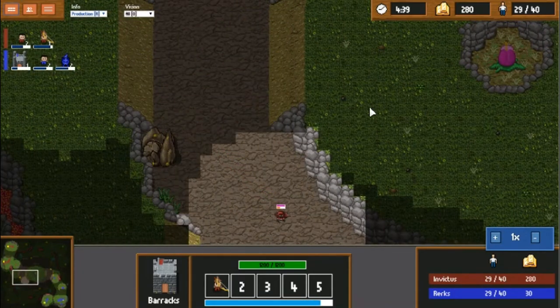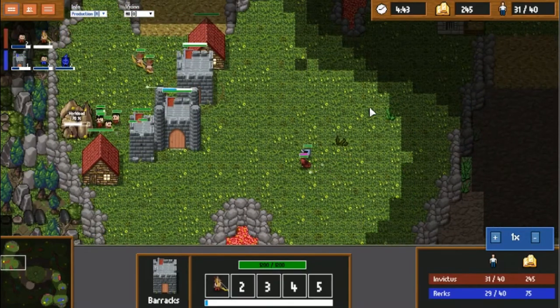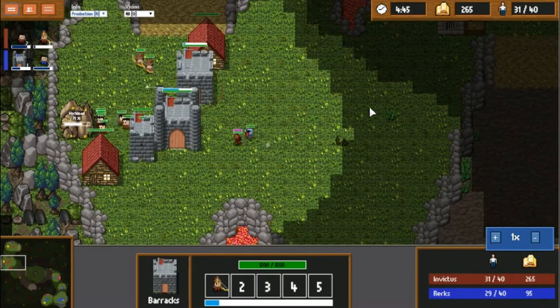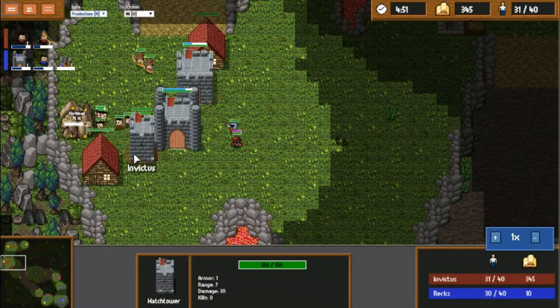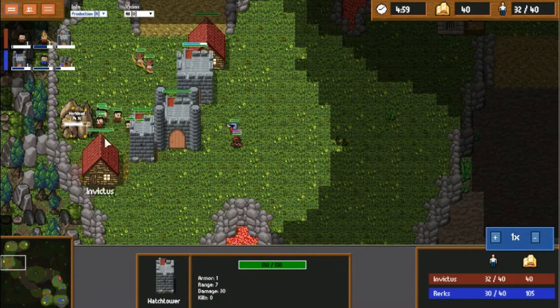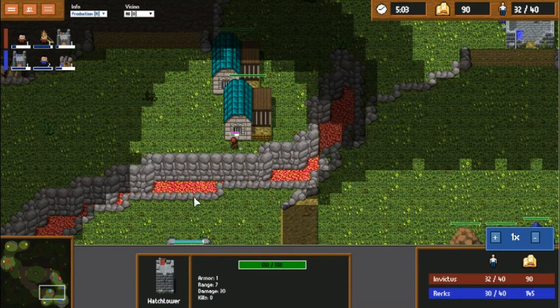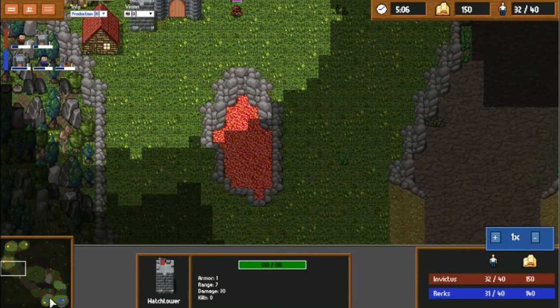Invictus should really be getting some more production going at this point. And also he did the wall again. This wall — it can be okay. The tower is better over here, defends more. And yes, it stops Virx from flooding into his base, but at the same time it stops him from flooding out of his base, or flooding in to try to defend himself.